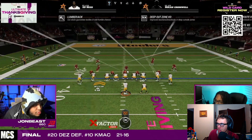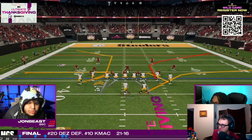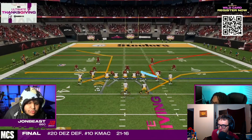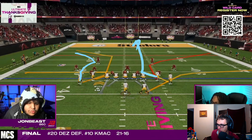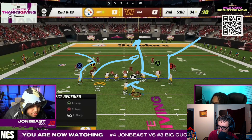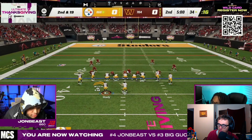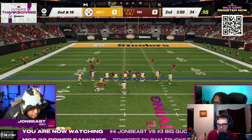Going into gun tight, the number one play I have to worry about is the quick snap. Last time he did it, this plays like PA cross — this guy runs an inside-breaking route, this guy runs a post-flag route, this guy runs a crosser, and this receiver runs a corner. In this case it's going to be Z spot, so we can run that all together.